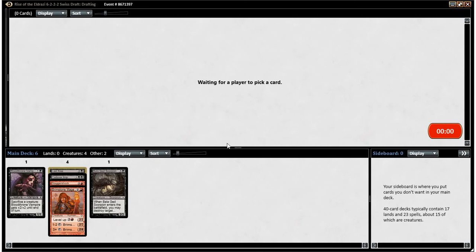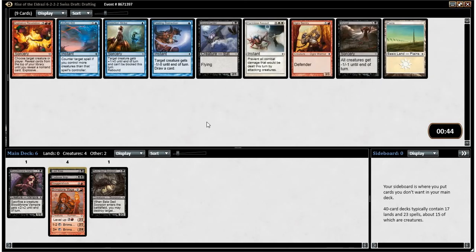Shrivel's fine. Gloom Hunter is also fine. None of these blue cards are very good, although this can be good in the Kiln Fiend deck. These three blue cards being here isn't really a sign. But Gloom Hunter being here is a decent sign. Shrivel's also a good sideboard card. We'll take the Gloom Hunter.